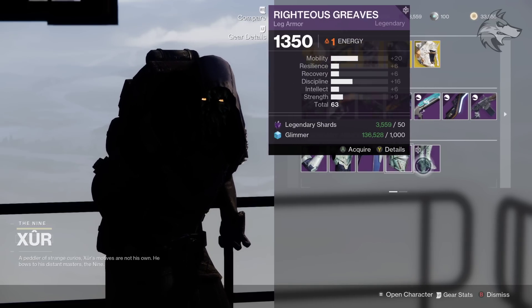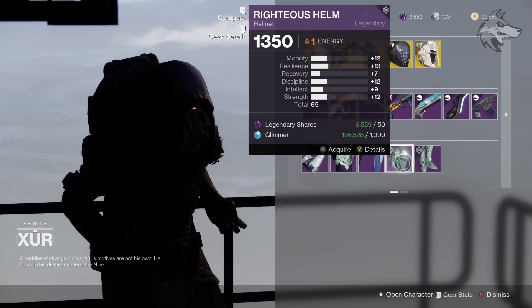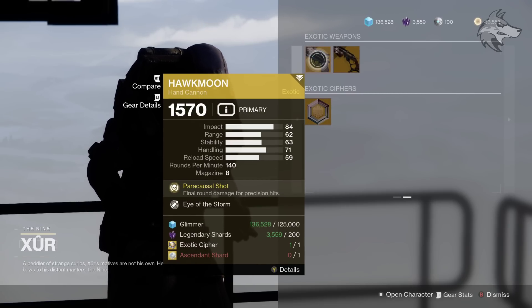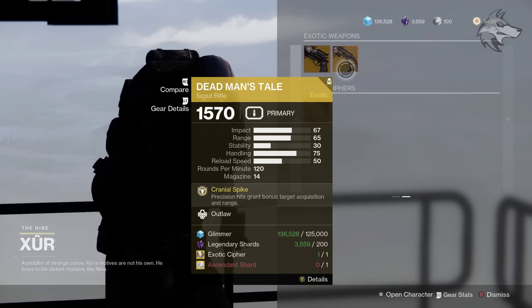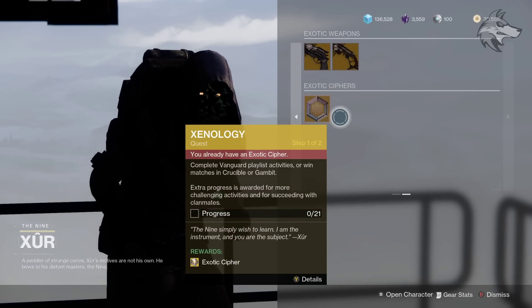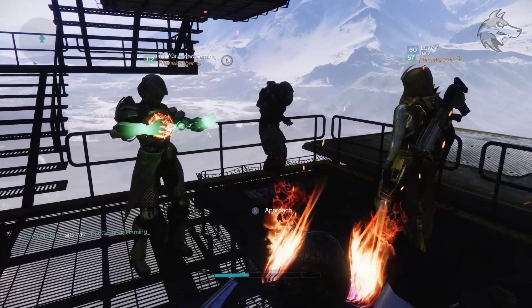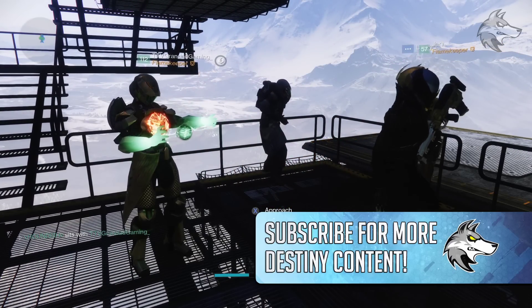For the legendary armor, we've got the Righteous set right here. We're on the Titan, but be sure to check in on your various characters if you're after good stat rolls. On the other tab for the exotic weapons, we've got Hawkmoon with Eye of the Storm and Dead Man's Tale with Outlaw — let us know if any of those look appealing this week.